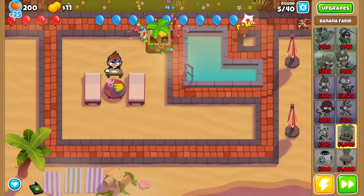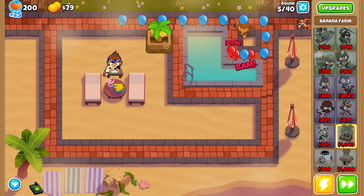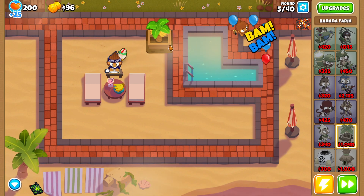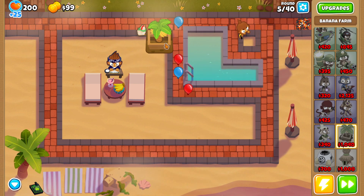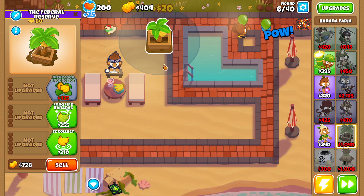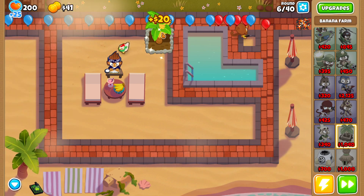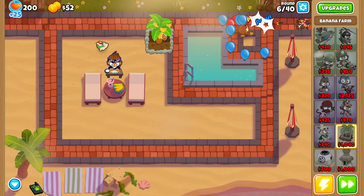If you guys didn't see the short version of my guide, we're basically just going to farm a ton so we can make a regrow farm on round 39. Then we will glue 500,000 bloons in roughly 10 to 15 minutes. It's a piece of cake, super easy to do — all you have to do is just follow along.